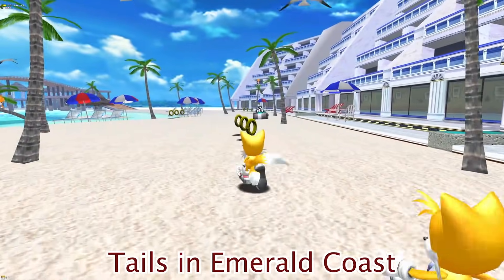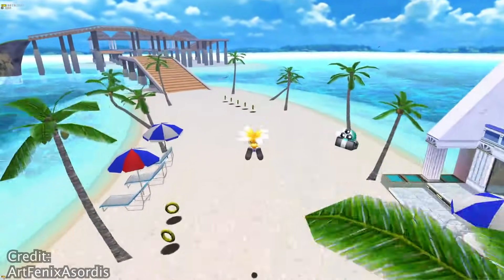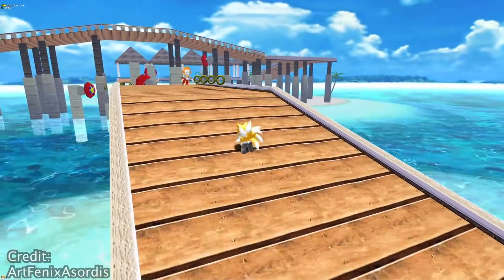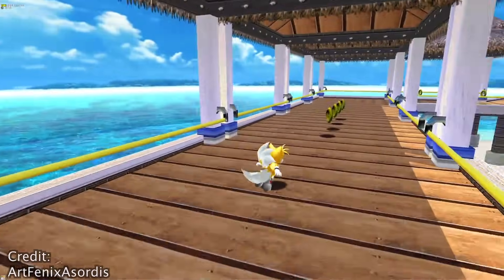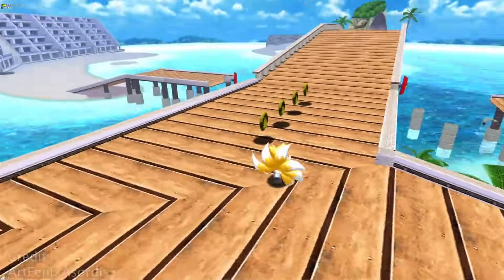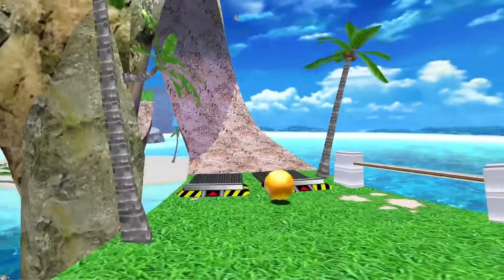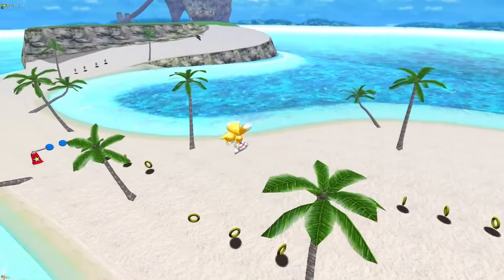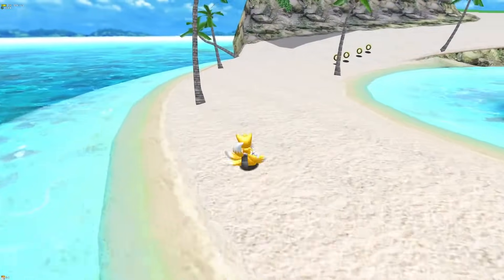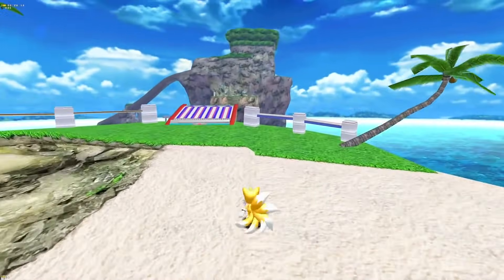Tails in Emerald Coast: It's entirely possible to enter and play through a portion of Emerald Coast with Tails, Knuckles, and Amy, who aren't ordinarily meant to be able to enter the stage. Tails can make use of some out-of-bounds clipping, and Knuckles and Amy can leverage the Burger Guy statue in order to hop the Emerald Coast fence and enter the level. Unfortunately, you won't be able to complete the level, as it unexpectedly ends just after the lighthouse.